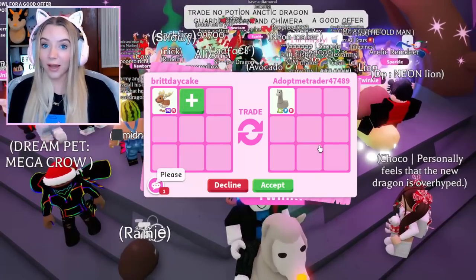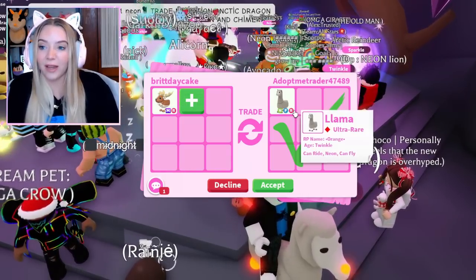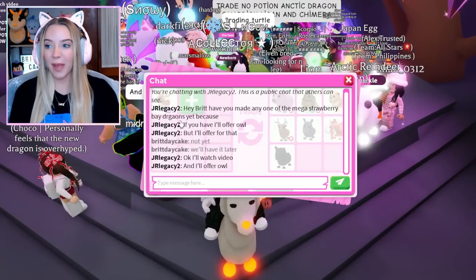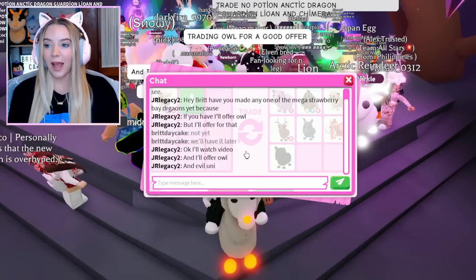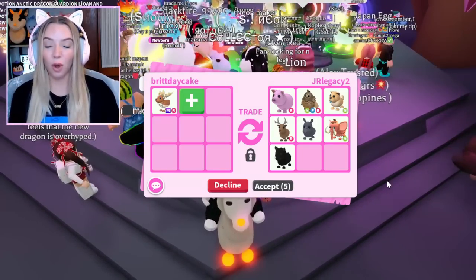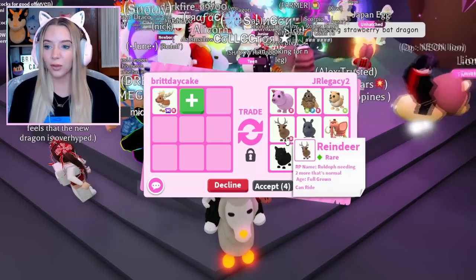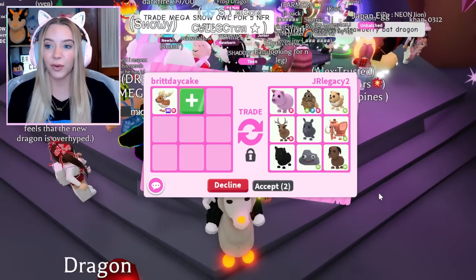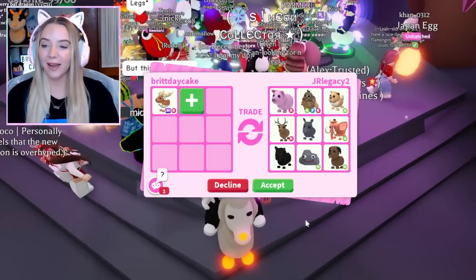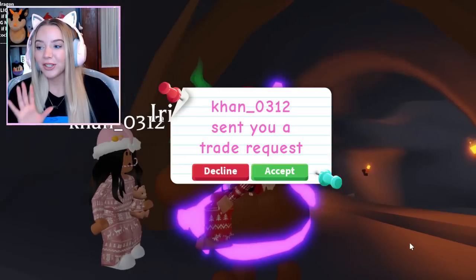Someone offers a neon llama — I like that as well, but arguably the neon arctic reindeer is better than a neon fly ride llama, so we'll pass. Another person is asking if we have the mega strawberry bat dragon yet and wants to offer an owl for it. There's also an offer with a lot of cool stuff including the original reindeer from three years ago, but Kara's offer is still the best one we've seen.